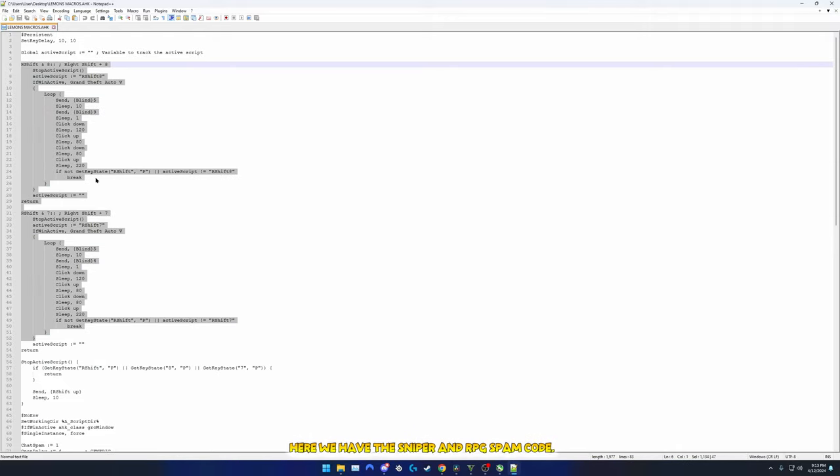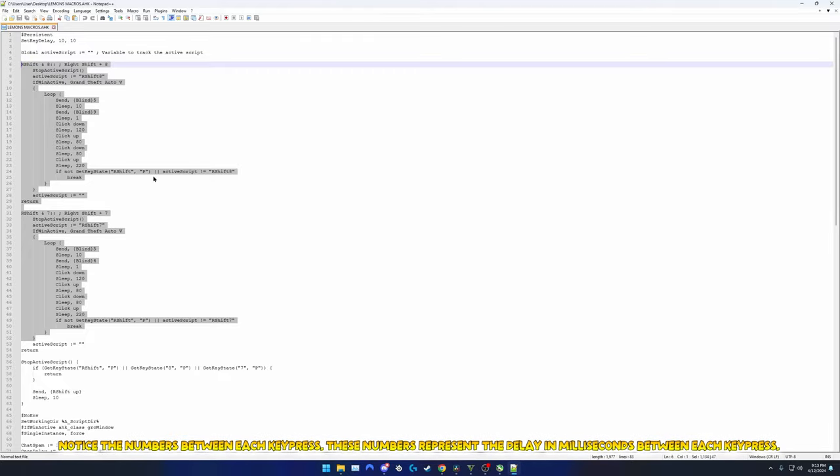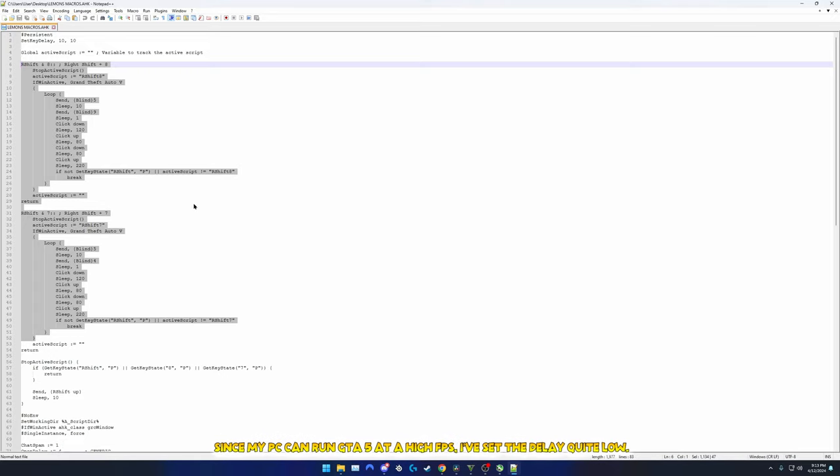Here we have the Sniper and RPG Spam code. Notice the numbers between each key press — these numbers represent the delay in milliseconds between each key press. Since my PC can run GTA 5 at a high FPS, I've set the delay quite low.